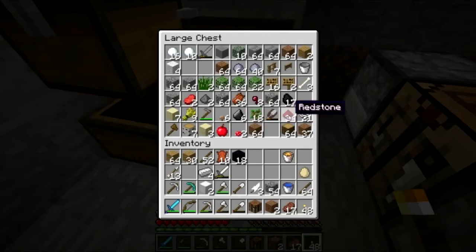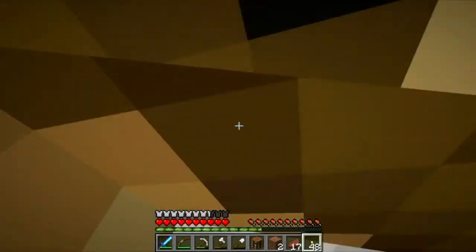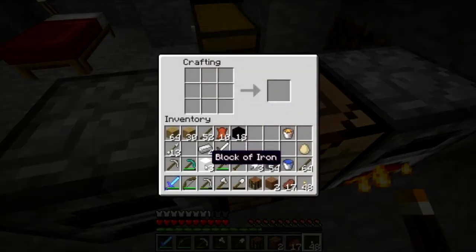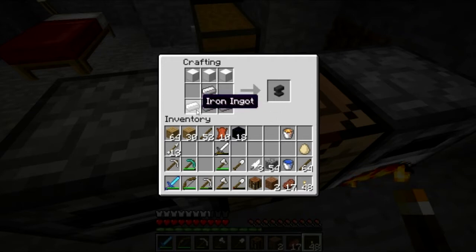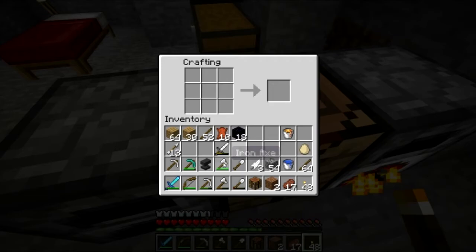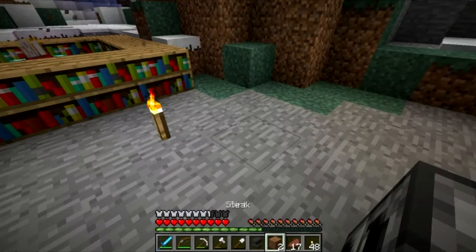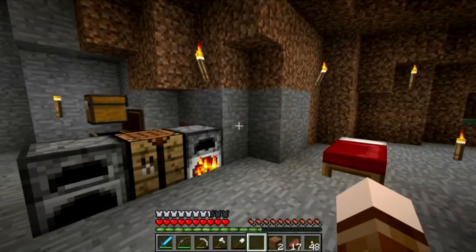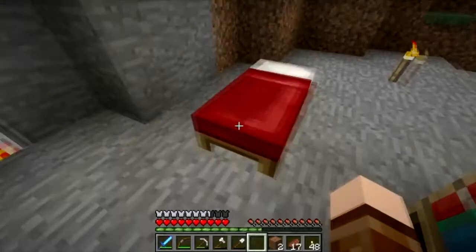Did you put the gold in the chest? The rest is smelted so it's in my inventory — I'll put it in the chest now. I threw out the iron block by the way. Okay, I'm getting the XP now. There we go — now we've got the anvil.